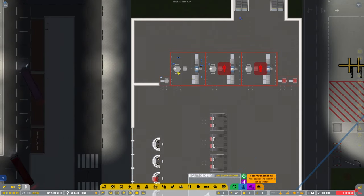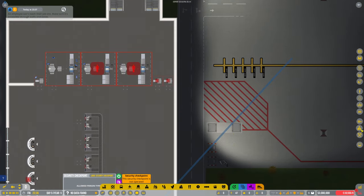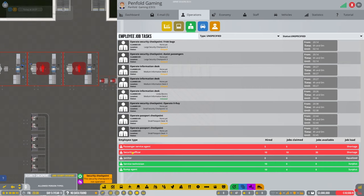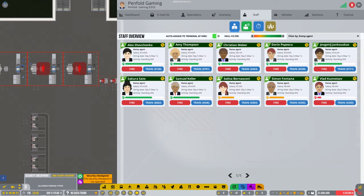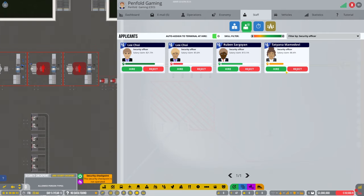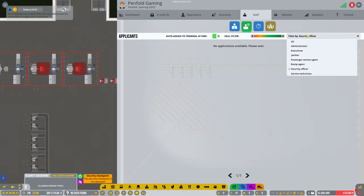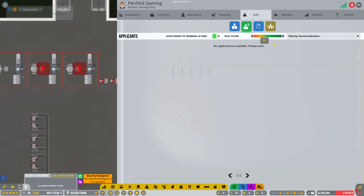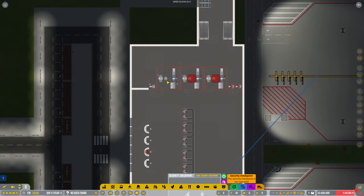We need some more security — we need quite a lot. Let's have a look. Job task — I apologize for the dog barking in the background. Jobs available: security officers needed, lots of them. Get some of these as well. I am running the game at normal speed at the moment, so that'll be why things are slow.